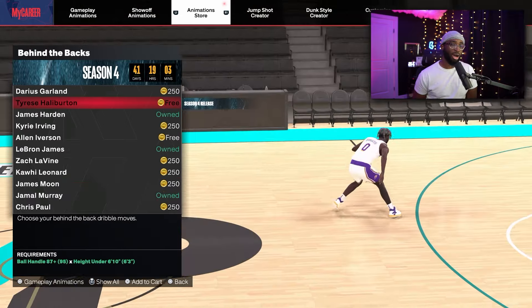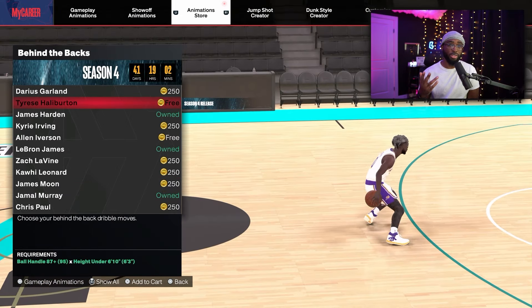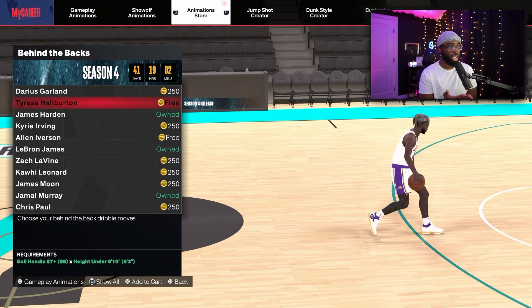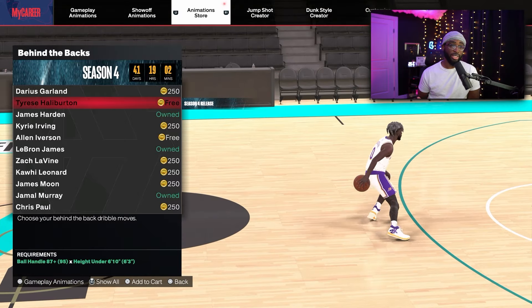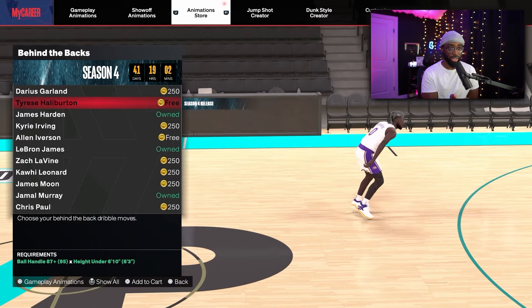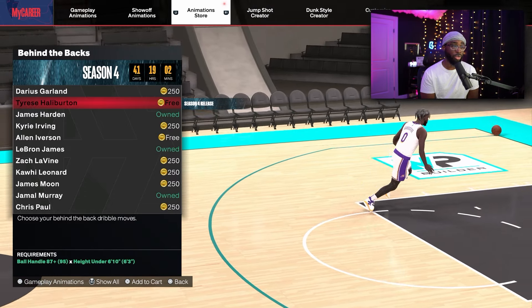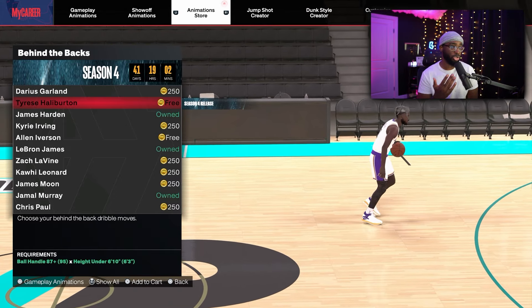Tyrese Halliburton does not look bad. Every season, whoever the NBA player is, they add all his moves into the new season. They added Tyrese Halliburton behind the back and it looks pretty decent — kind of like the Jamal Murray that we all use. I don't think this is messing with Jamal Murray, but you can switch it up if you're getting tired of Jamal Murray.